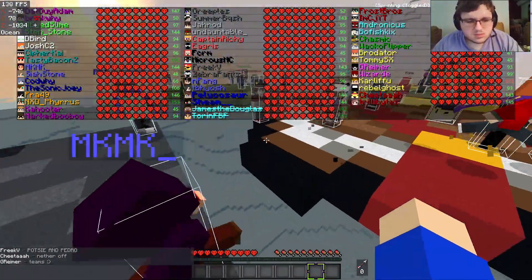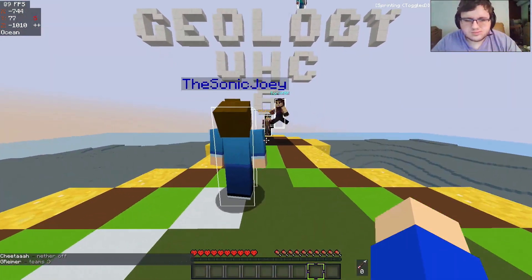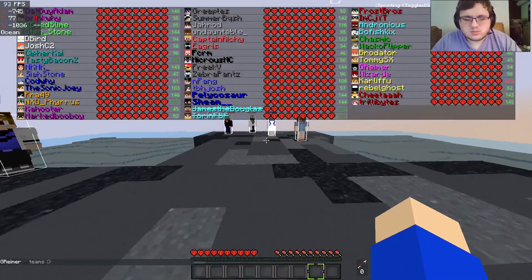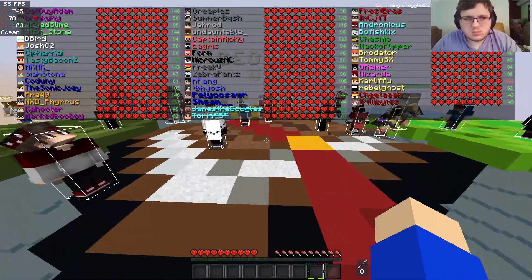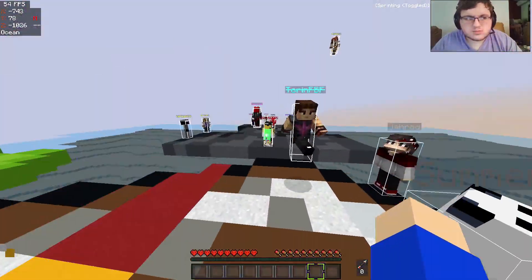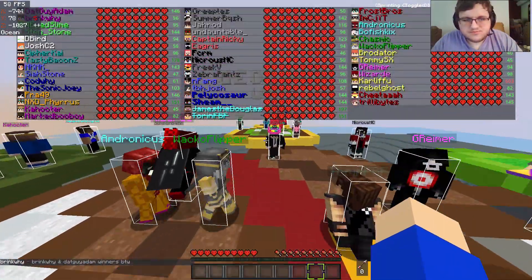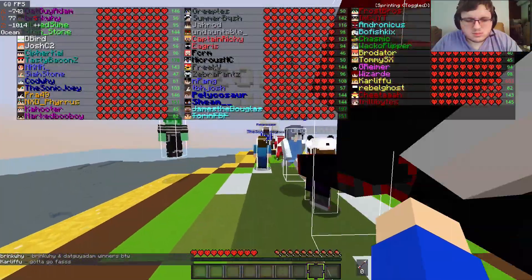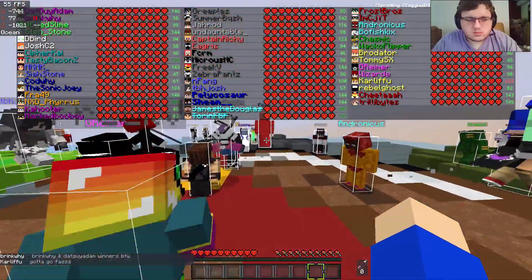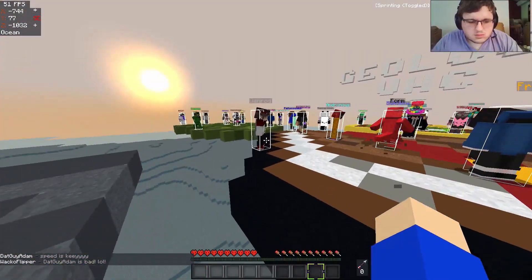Now let's go with the players. For the teams, going fast: we have That Guy Didn't Bring Kawhi, White Slime and Sandstone, D-Bird returning from Season 1, Josh C2, Cypher Kai and Tacey Bacon, MKMK and Newcomer, Psystone, Karawai and Joey, Fran, Fyrus, Kuder and Mark, Blueboy, Gryphos returning from Season 2, and Summer Bash.